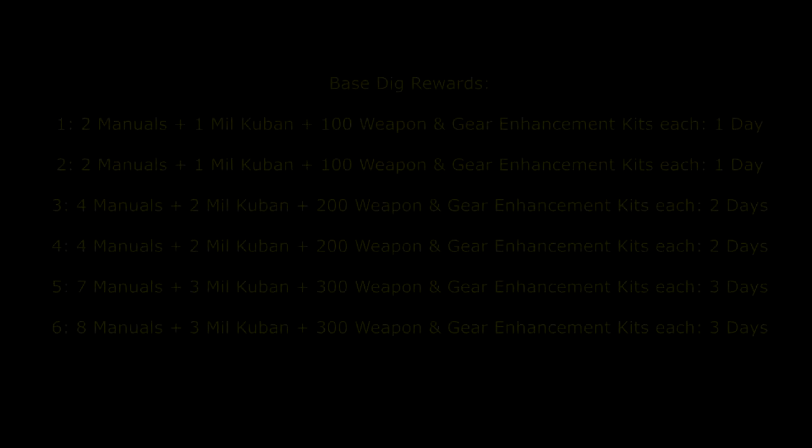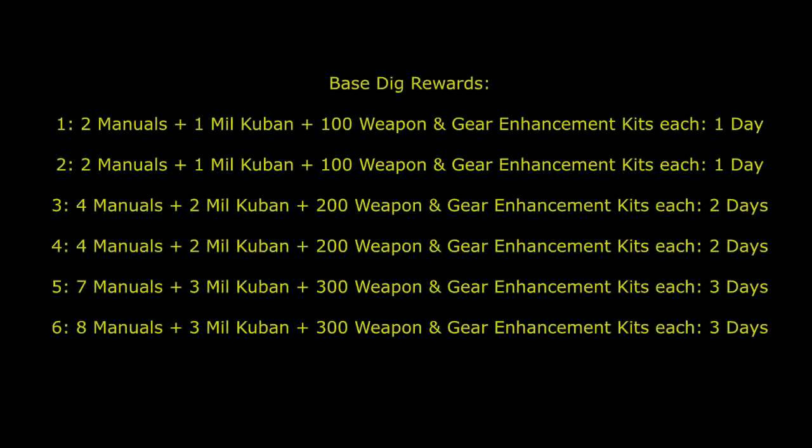Every time you complete a base dig you earn an amount of coupons, manuals, and weapon and gear enhancement kits, which are used via the conversion table. Completing base digs one and two earns you two manuals, one million coupon, and 100 weapon and gear enhancement kits each — taking one day. Completing base digs three and four earns four manuals, two million coupon, and 200 weapon and gear enhancement kits each, taking two days.